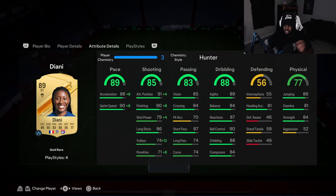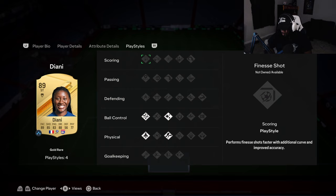For dribbling stats we're looking at 88 overall, giving us 89 agility, 84 balance, 87 reactions, 90 ball control, 88 dribbling, and 84 composure. Defending we don't care about. Physical: 86 jumping, 81 stamina, 84 strength. For playstyles she has the technical dribble style, flare, quick step, and the trivela. That quick step is something serious on the wing.